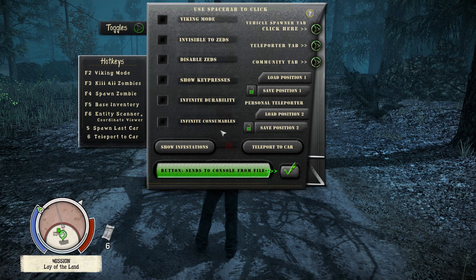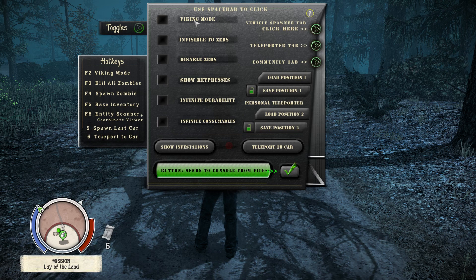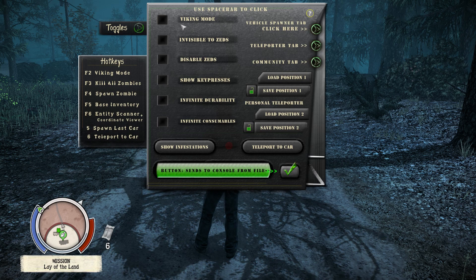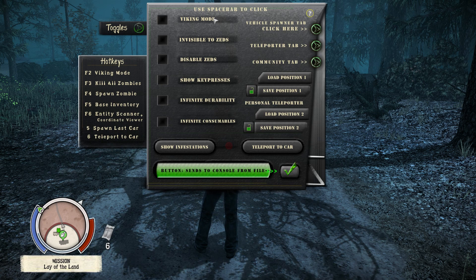Each one is pretty self-explanatory, but let's go through them. Viking mode is infinite everything — pretty much infinite health, infinite stamina, that kind of stuff. It makes it so you're pretty much a god, invincible against anything.